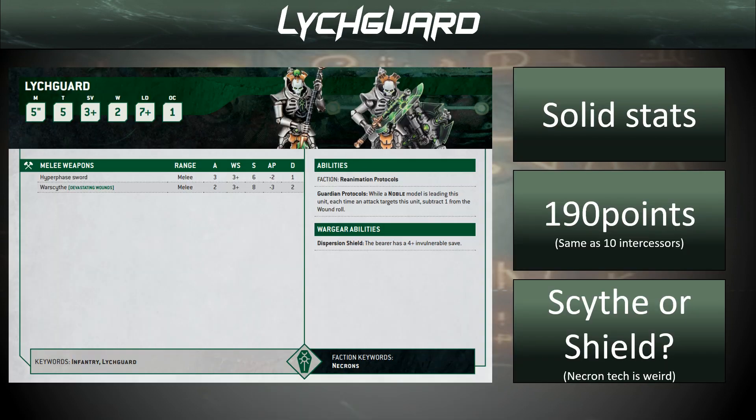On to business — Lich Guard. Solid stat line: 5-inch movement, a little bit slow. Well, 60 million years in stasis — you see if your joints are still working. Toughness 5 is great, 3-up save is good, 2 wounds is good. Leadership 7 is a bit of a surprise, especially since Lich Guard are the elite and we used to be Leadership 10. So we've got to be aware of those Battleshock tests — we will actually be failing some.